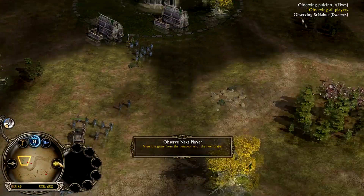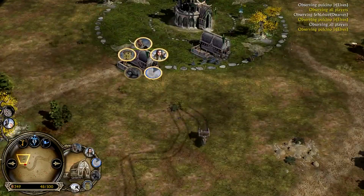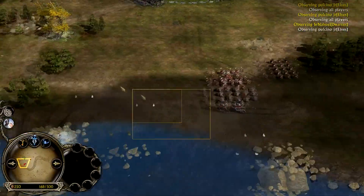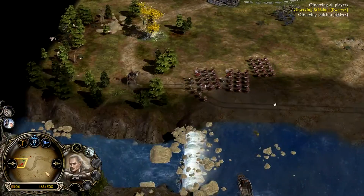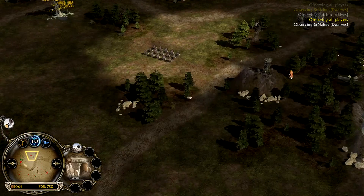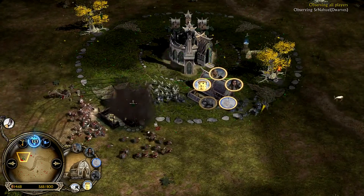More power points for the dwarven player — very important. I cannot find the elf's pikes anywhere. There is a heal, so maybe Pulcino is going for a hero. He has lost some mallorn trees — he has one, two, three, four, maybe five at best, and it doesn't look well for him. Almost 10 power points for the dwarf already and he's still not moving. Glorfindel appears on the battlefield with pikes and archers — Glorfindel is a really good hero against mineshafts. Gloin is on the field as well for the dwarven player. Those battle wagons should retreat at this point — they shouldn't go into those pikes, but I think there is a micro mistake and both battle wagons are going down.